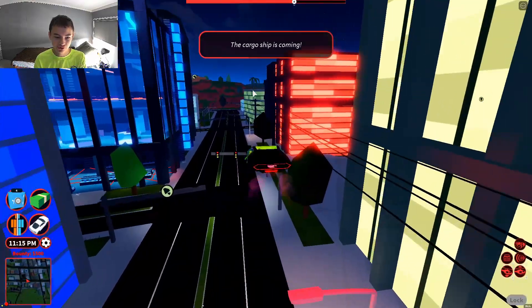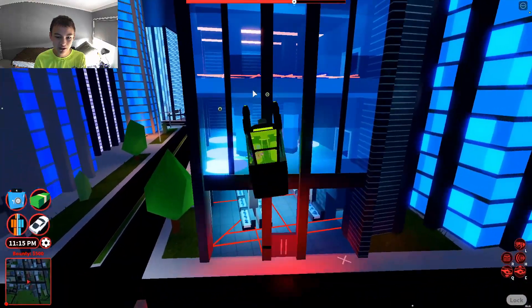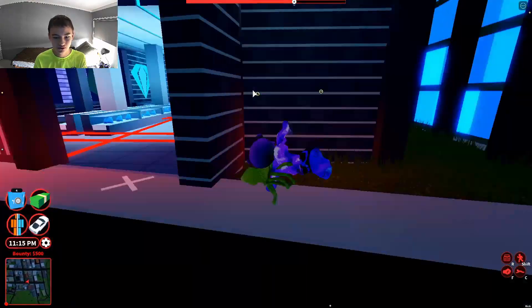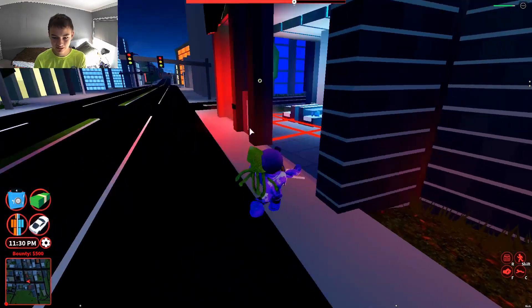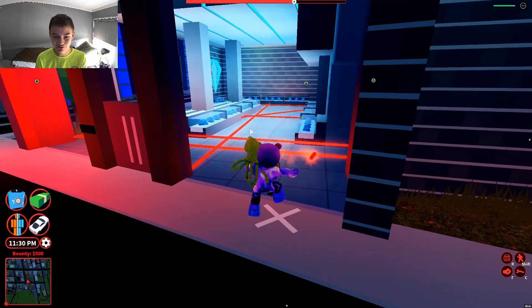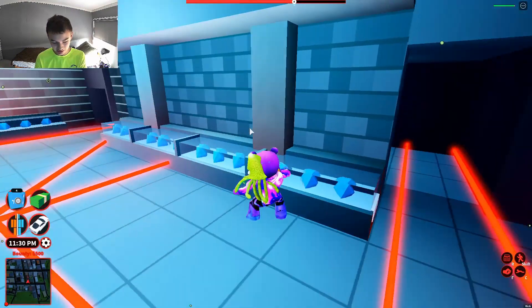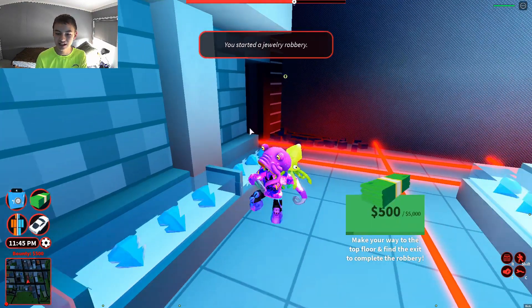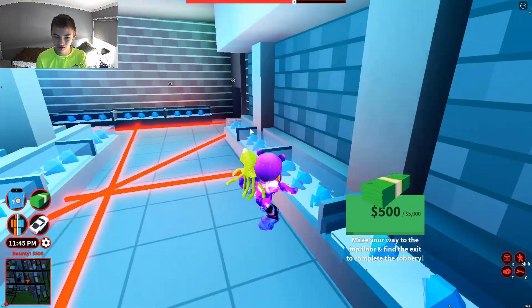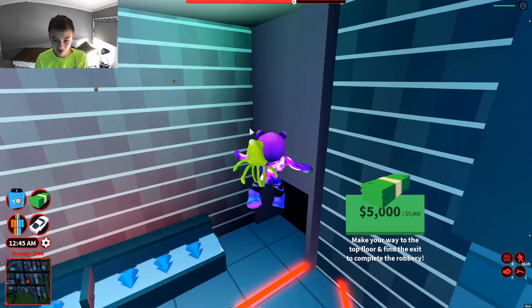Now, how to rob the Jewelry Store without doing the obby. All you have to do is get out here and make sure your Blade is still up there — yep, it is. Another player did this glitch too; I want to show more of you guys how to do it. Just go in here and punch as always. This glitch is basically the same as the Roadster glitch.